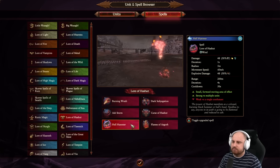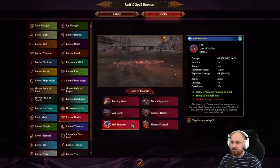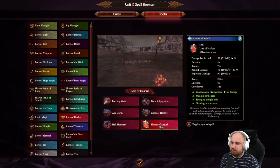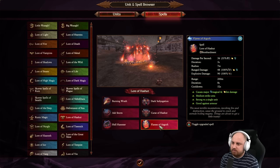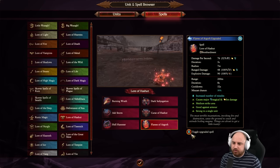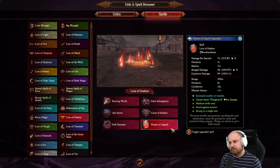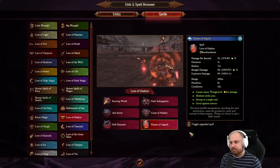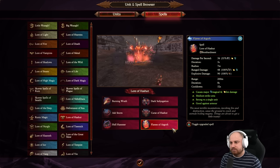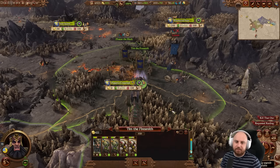Flames of Azgorh - nice magma explosion, lovely. Can also do the overcast - the overcast gives an increased number of missiles. Can't wait to see that in action.